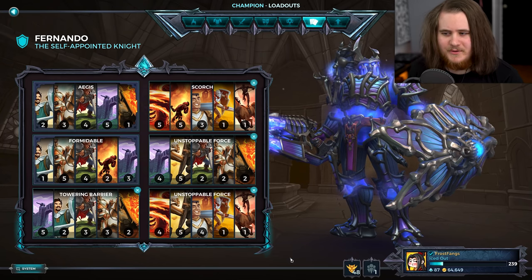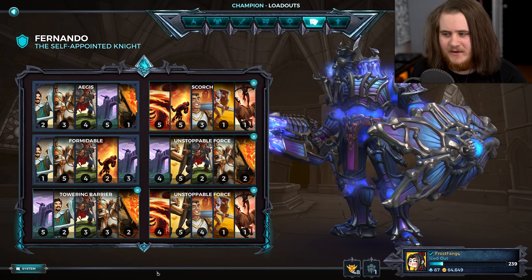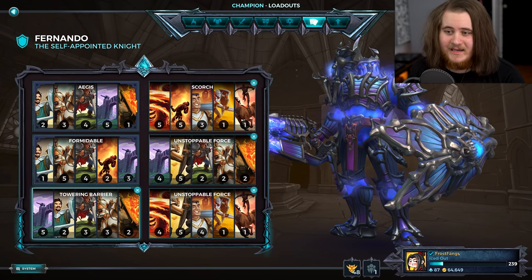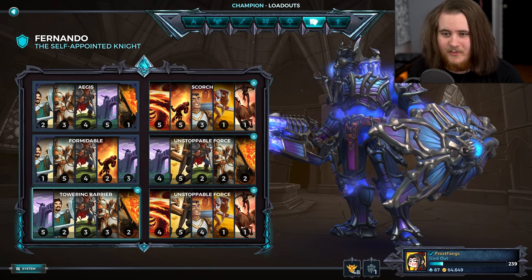I do have four loadouts here, although two of them are just variants of the other two, so I'll show off the main one first, and I'll show off the one that is based around Knockback. Knockback Nando is a thing — we might use it today depending on the map we get.